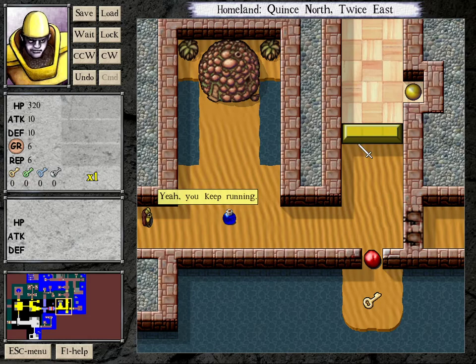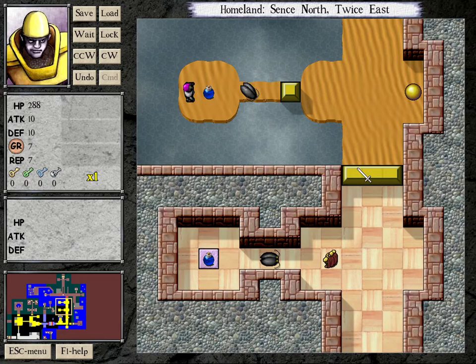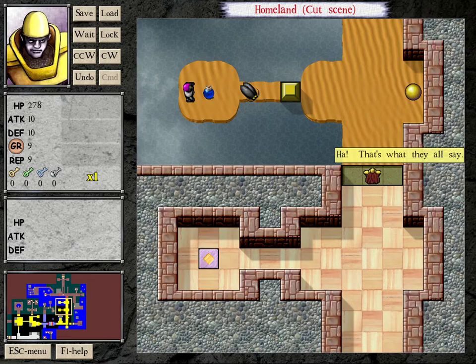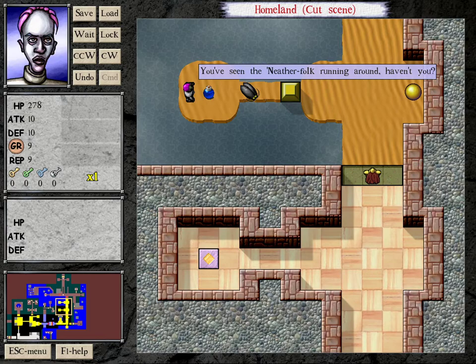There's nothing else I can do apart from grab this yellow key behind this brain — that's just how the very first bit is laid out. We can't get a yellow key for this door, and even if we did, this roach only does 60 HP damage while a yellow key is worth 400 HP. Always think in terms of score.